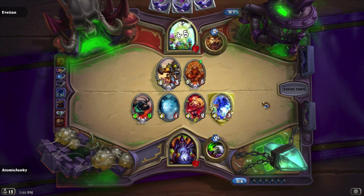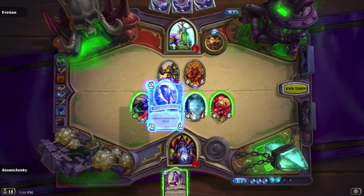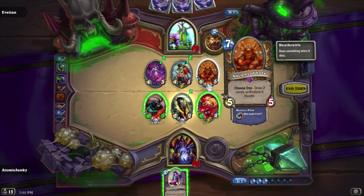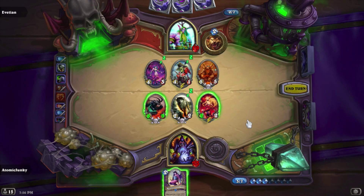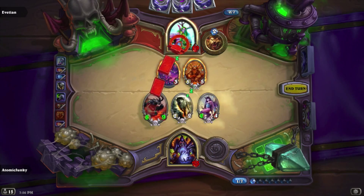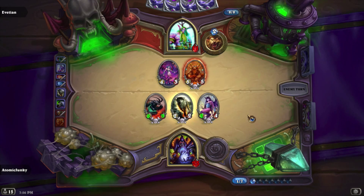He has the Ancient of Lore and is going for the heal. There is the next Mistress of Pain. We go for the Hero Ability and bring the Direwolf Alpha out. Use the Wisp to kill this. This is the worst thing that could come out of the Piloted Shredder. We should get rid of the 4-1 pirate for sure, but I think we need to hit his face. We clear this, bring the Mistress of Pain out, and go for the face - so he is down to 11. He needs to use both his minions to kill my Imp Gank Boss and we will get at least two more Imps out of it.